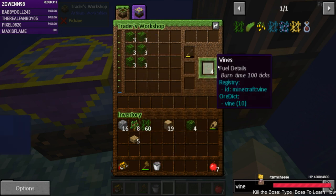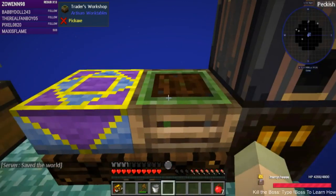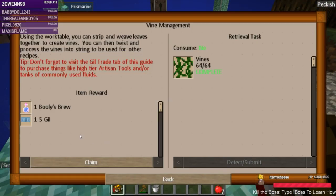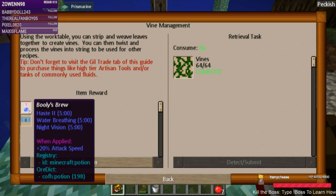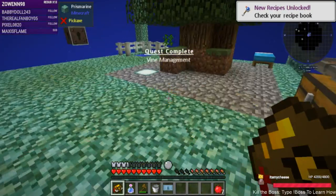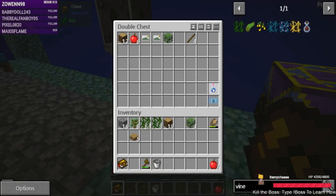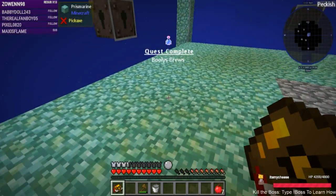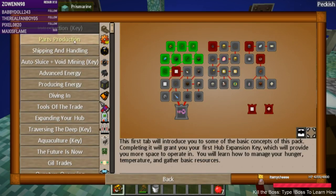There we go — 64 vines. Let's use up the water if we can. We get a Bully's Brew: haste, water breathing, and money — our first bit of money. We're gonna put that in here though; this will be nice when we go exploring, which we'll do soonish. Apparently I completed another quest called Bully's Brew.